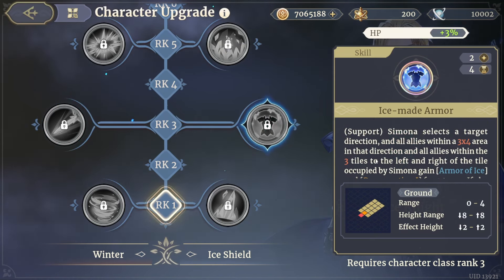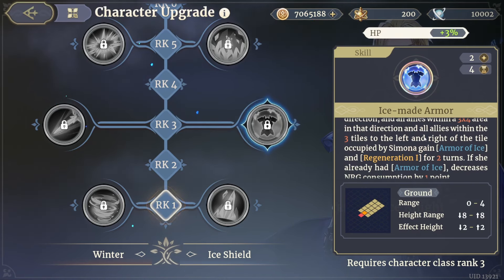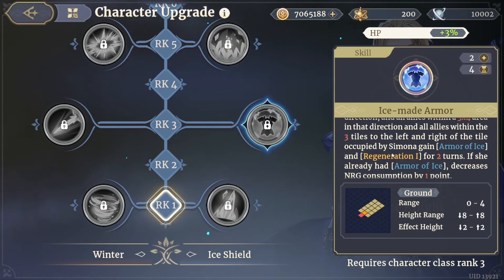Ice Maid Armor — Simona selects a target direction and all allies within a three by four area in that direction, plus all allies within three tiles to the left and right of Simona's tile, gain Armor of Ice and Regeneration one for two turns. If she already has Armor of Ice, energy consumption is decreased by one point. This is going to be extremely useful for those of you who decide to build her as a tanky support.